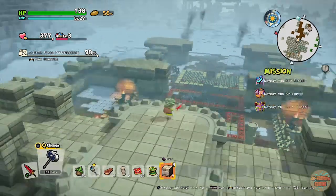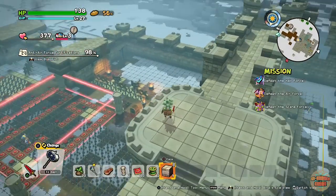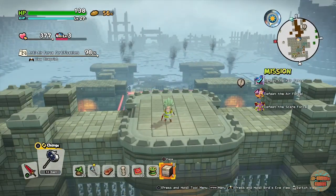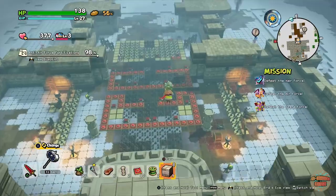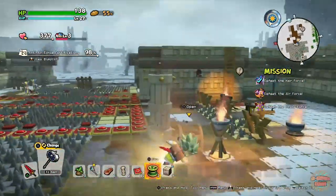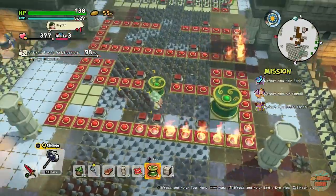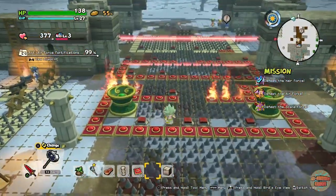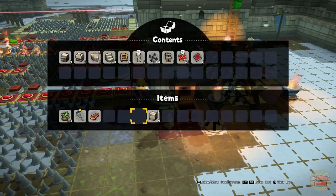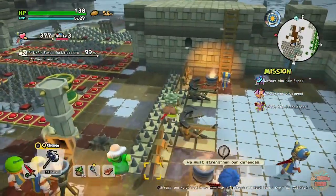Hey guys, welcome back, it's me XRHammer and I'm playing some Dragon Quest Builders 2. In today's video, what I'm hoping to get done is I'm hoping to get the Air Force defeated. What we did in the last one was we found out that the Air Force really do not like strong winds, so we came up with these whoosh widgets. Look at them, they are huge. I might even place them down myself. The other bits I'm going to stow in here and these useless people can do it for me.